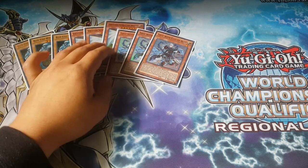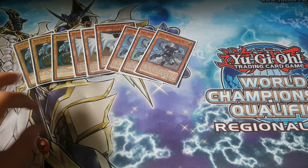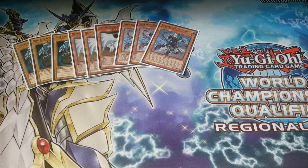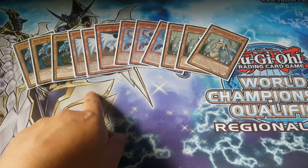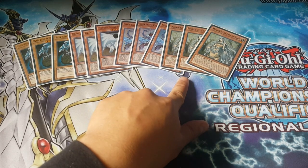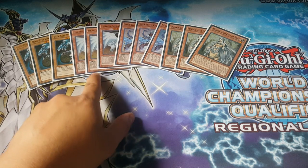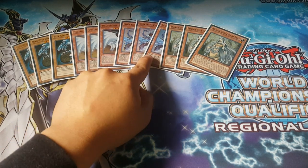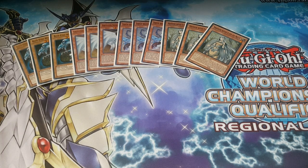Self-explanatory, we've got 3 Sages. It searches your Light Tuners — it can search out Maiden, White Stone of Ancients, White Stone of Legend, and Effect Feller if you're running it. We've also got 3 Maiden. When Alternative comes out, the ratios will go down for these two for sure. Maiden will probably be cut out and Melody of Waking Dragon put in. But right now it's pretty standard pre-movie pack, or whenever Alternative comes out.